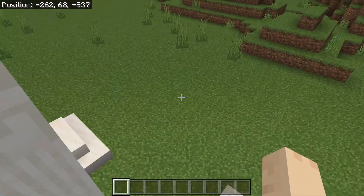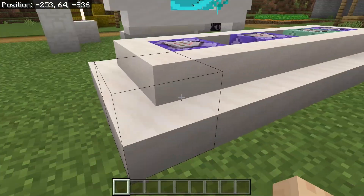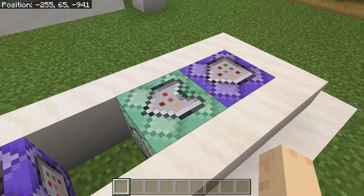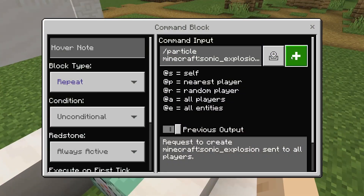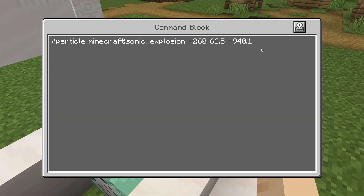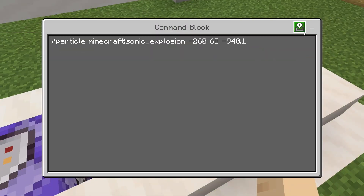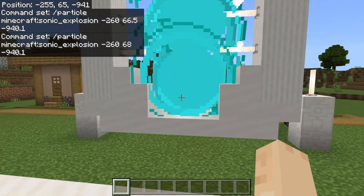Next, you need to build a small area to hide some command blocks. The example I have here only uses four. These two here are particle effects — I'm using the Warden's sonic boom attack particle to create my portal. This is called the sonic explosion. You'll need the coordinates for inside your portal as well.